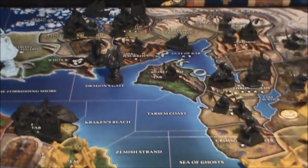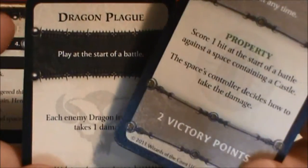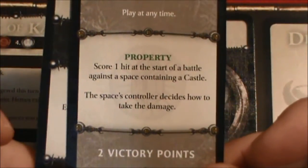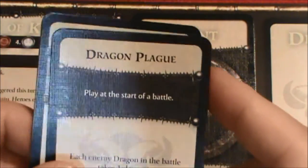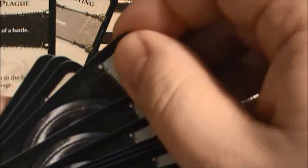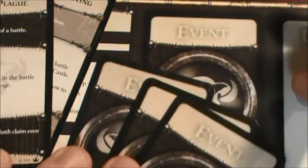The first thing we need to do in the sequence of play is to draw an event card. The Undead Army has a magical item they got from a dungeon — the Horn of Blasting — that earned them two victory points in the first round. The first card drawn was Dragon Plague. I should have given this team two additional event cards in setup as their starting hand. Now in round two, they get another one, so we're going to stock them up with three. Everybody gets the same chance.